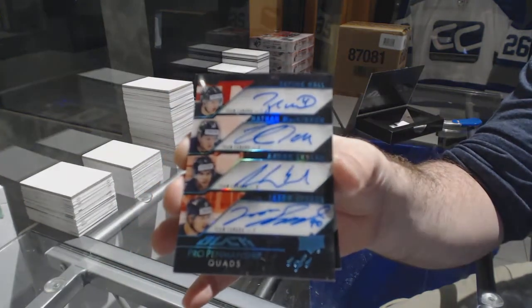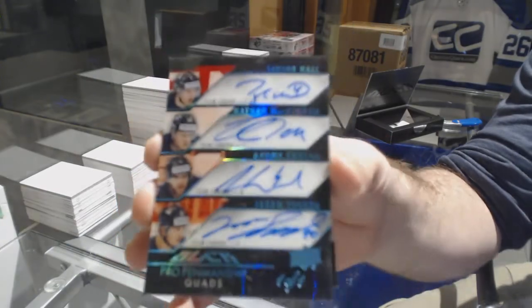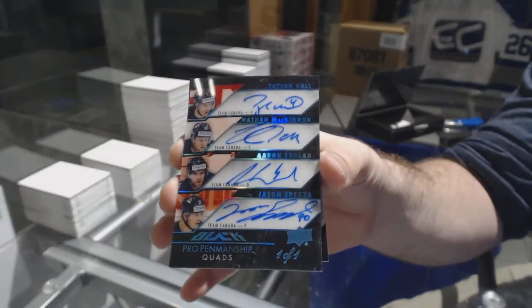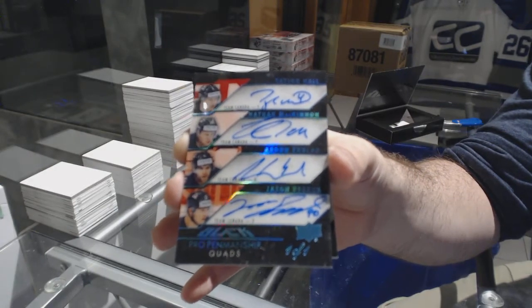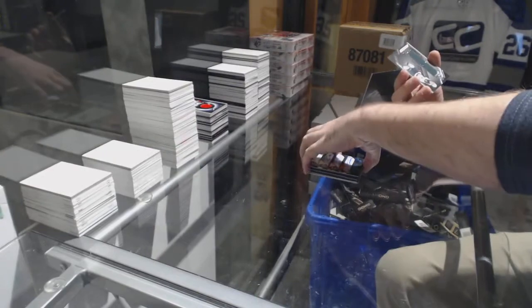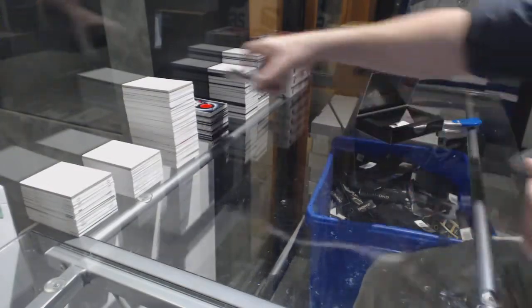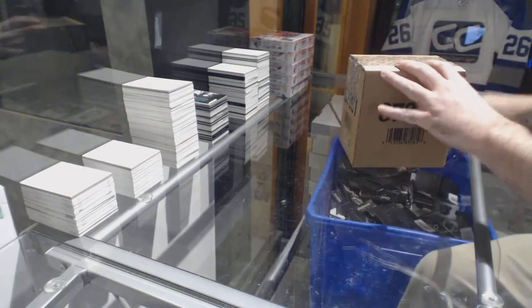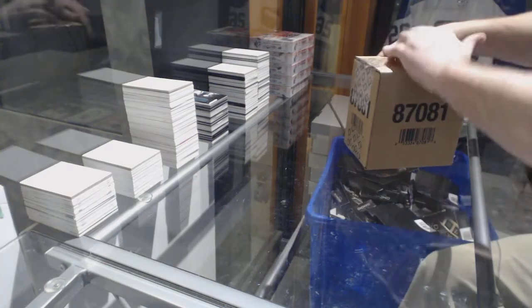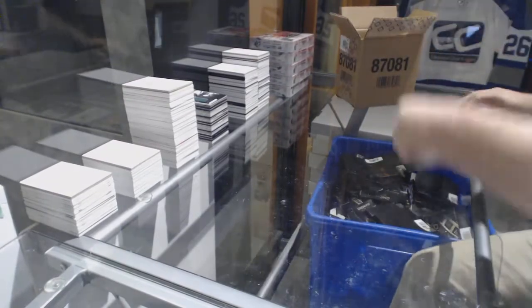One of one quad auto — oh, that's just nasty! And we've got a Rookie Trademarks of Joel Erickson Ek. I do not know if I can beat that in the second half, I'm not gonna lie. That is an absolute beast. I'm gonna try though — we'll see what I can execute.